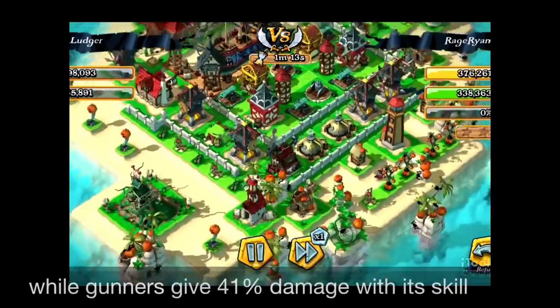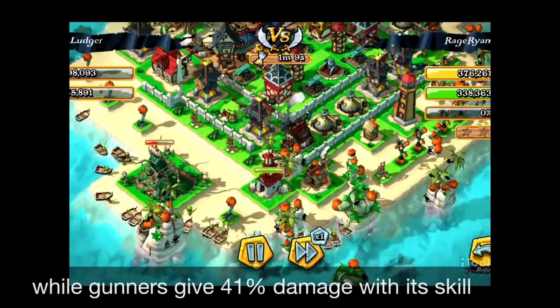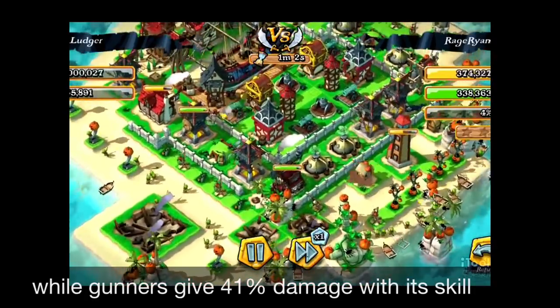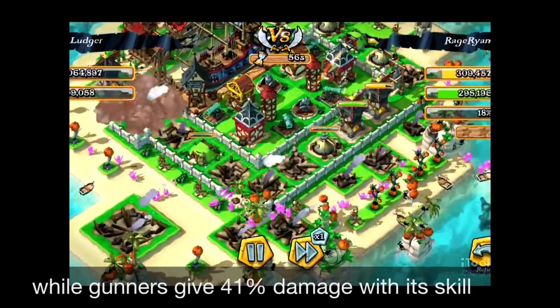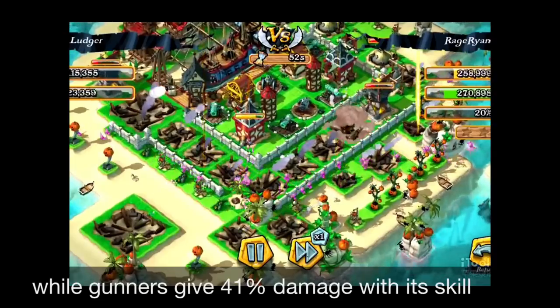Let's test with 50 Gunners, like in the previous video. You can see 50 Gunners are deployed at the beach. Remember, the Gunner damage was 52 and the Heavy Gunner damage was 42. The special skill activates, giving higher damage for the Gunners — you can see them turning purple — and now it's melting down.